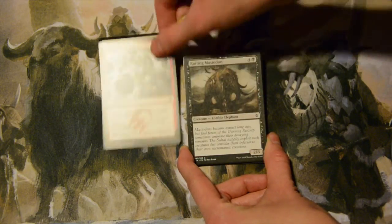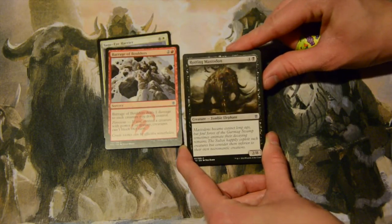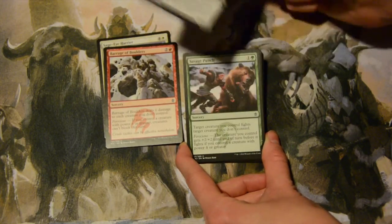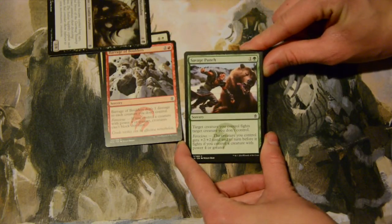Rotting Mastodon — five mana, four colorless and a black — for a giant two-eight. It does absolutely nothing because he's dead. He's a zombie elephant — woo.